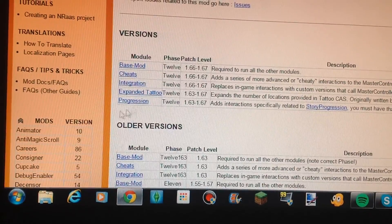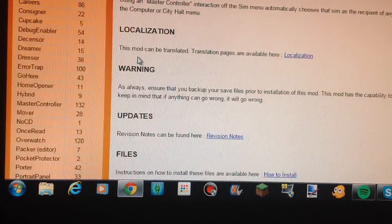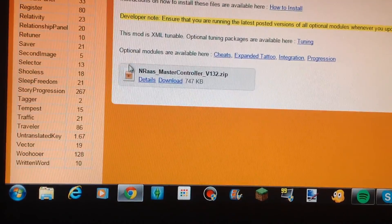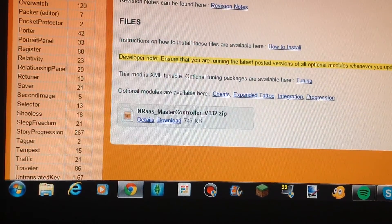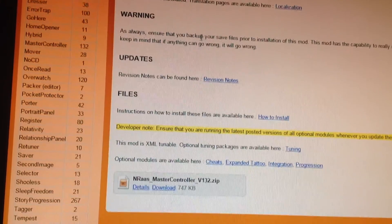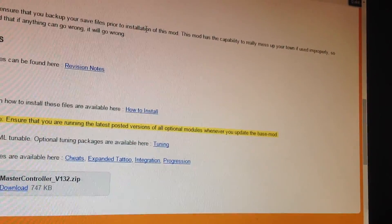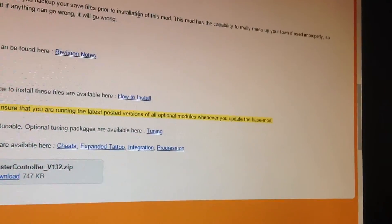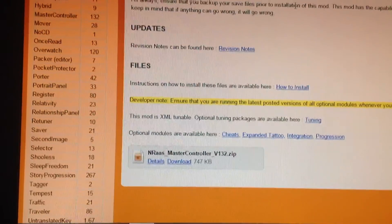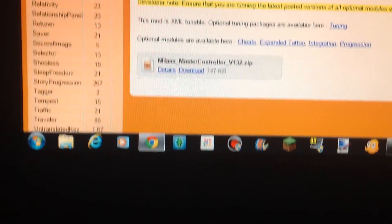Go to Master Controller and then you need to go down to your patch level and your base mod. You don't want anything else, you just want base mod. Click that and then scroll down. You might want to read this: as always, ensure that you back up your save house prior to installation of this mod. The mod has the capability to really mess up your town, so keep in mind that if anything can go wrong, it will go wrong.